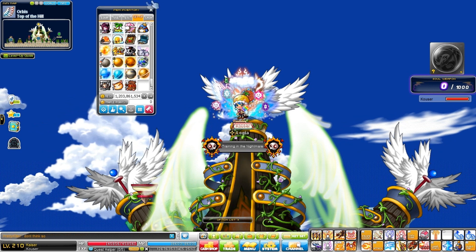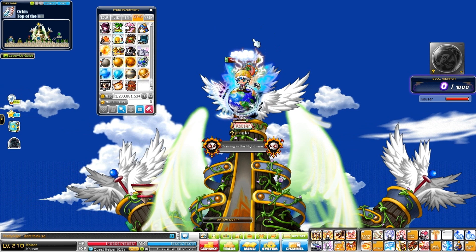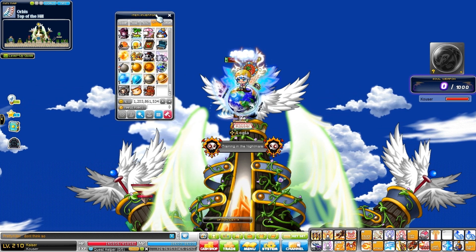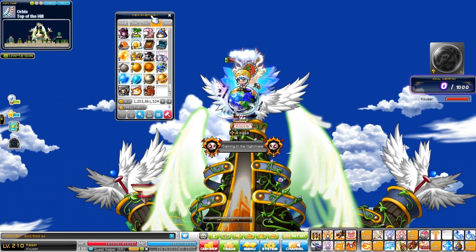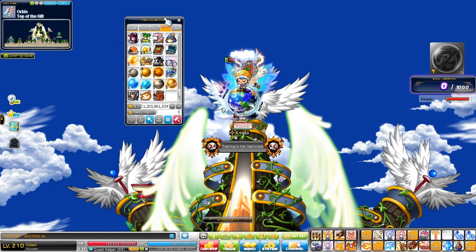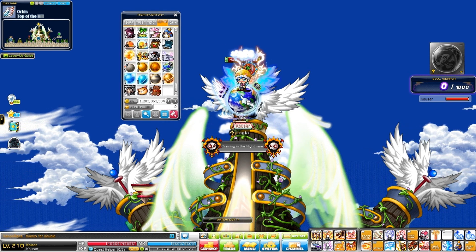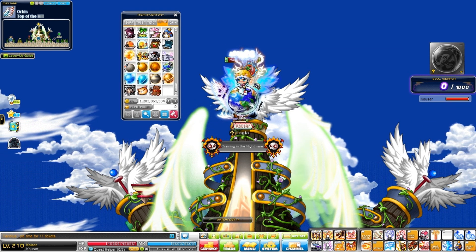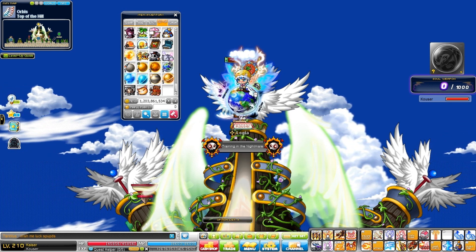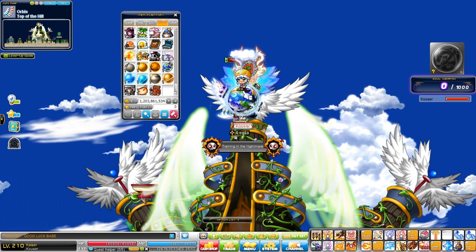The next chair is the Earth chair. This one is pretty hard to obtain because it drops from cake or pie bosses which spawn in multiple cities like Henesis, Orbis, Elmaat, Elenia, etc. For the specific cities, you should check out the version 102 event notes. The drop rate of this chair is pretty low — I killed about 100 of the bosses. I went to every city and killed all the bosses every 30 minutes, and eventually it dropped, so I was really happy when I received the Earth chair.